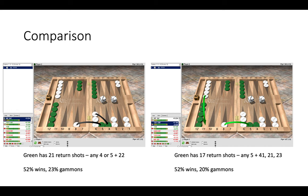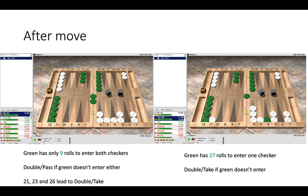You may ask: why choose the double tiger play when you're giving your opponent four extra return shots from the bar? The reason is worth exploring. The double tiger play is better because of the cube action. After a double tiger play, green now has only nine rolls to enter both checkers from the bar — that's 25% of rolls. If green rolls something bad such as 1-6, 1-3, or double-one and doesn't enter either checker, it's a double-pass for white.